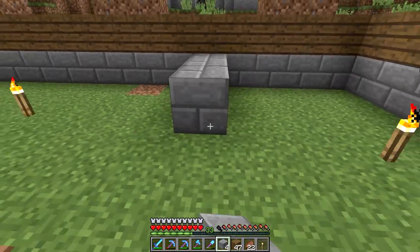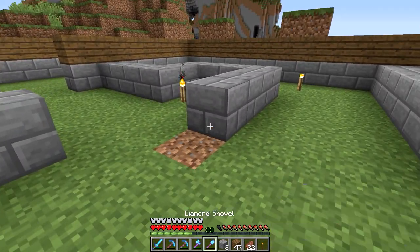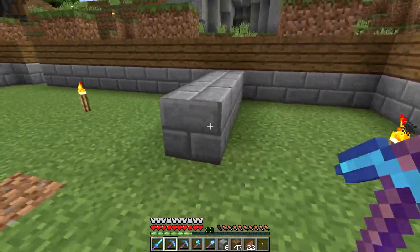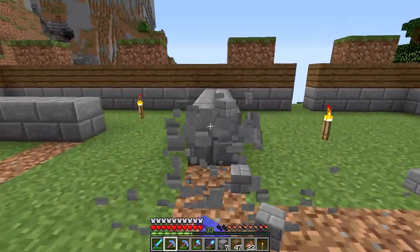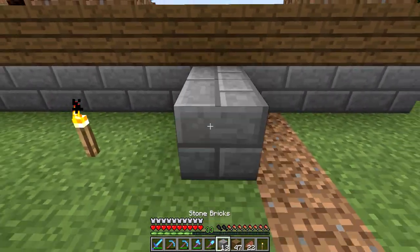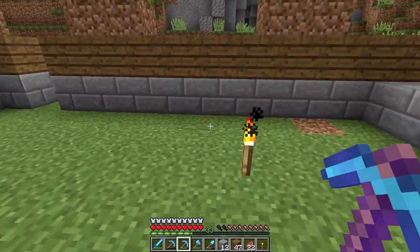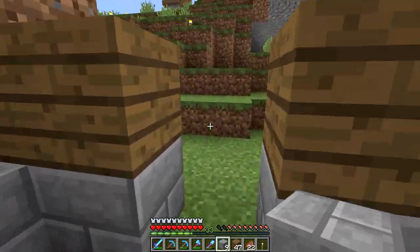I want to put the walls kind of like this, and I'm also thinking that maybe we'll bring this bit like this, so we'll have kind of an open room here. What we're going to do is I really don't want any windows that are directly up against a wall, so I think we'll kind of bring this out like so, and then we'll do the same over here.